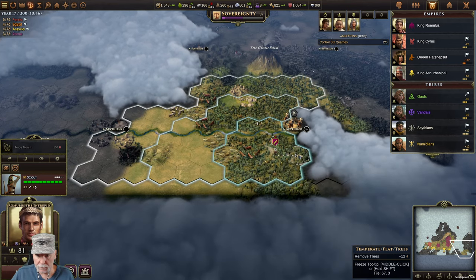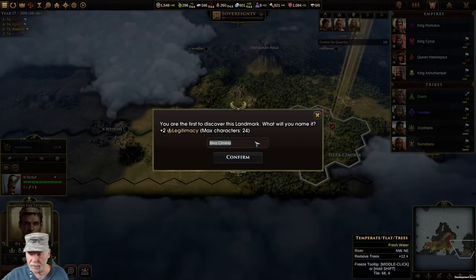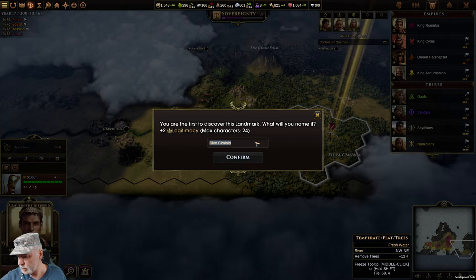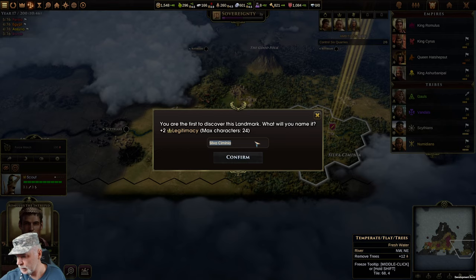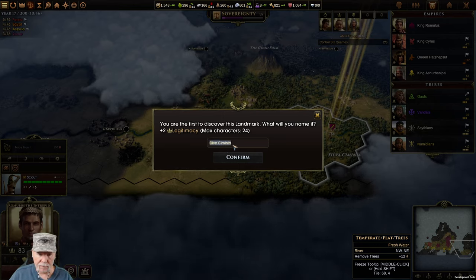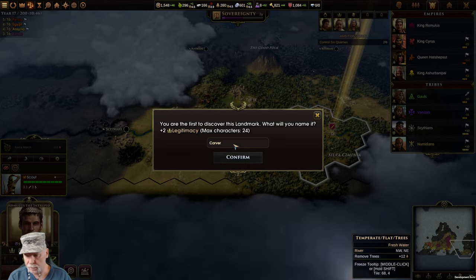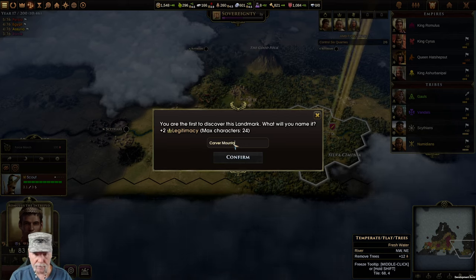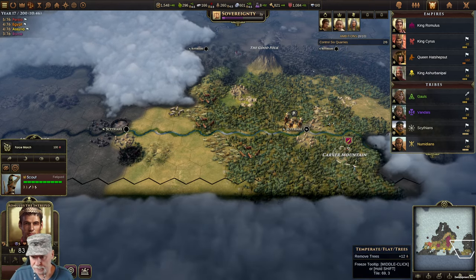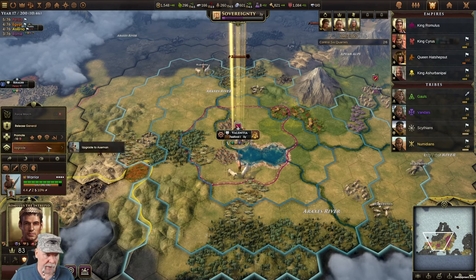We're going to go clear out what's over here. First to discover another landmark - it's always worth it to try to do those little things. Got Avery already, we got the good folk. Let's see - Carver. Is it a volcano or a forest? Carver mountain - good enough. That wasn't a mountain, it was a forest - oh well.